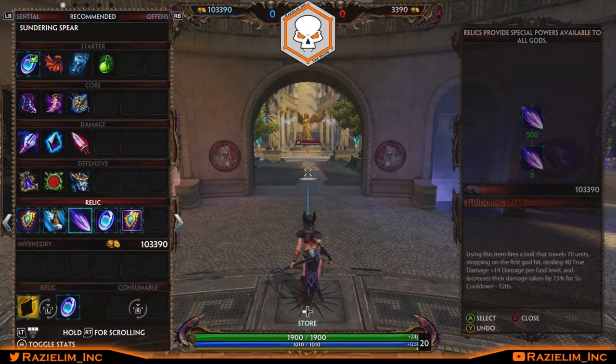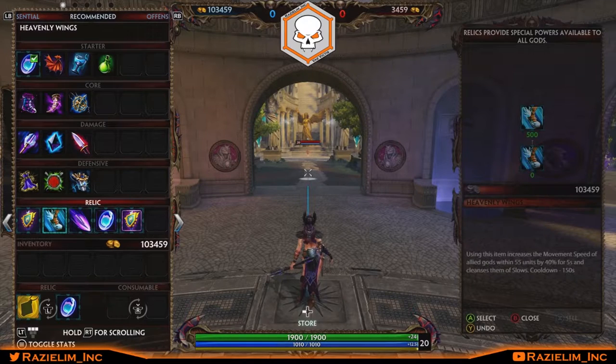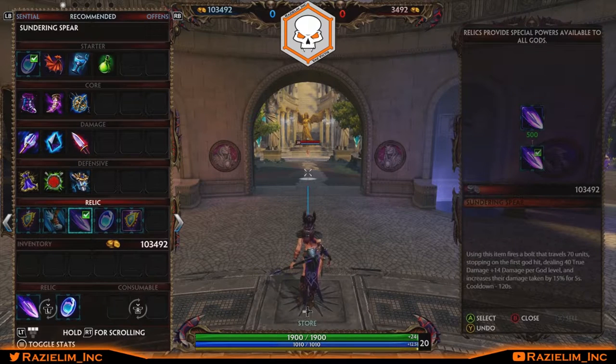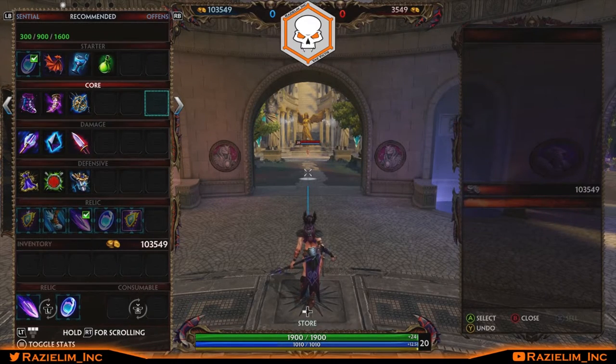The second relic could be Sunder, since her bonus damage from her two works great with the Sundering Spear. Alternatively you could go Aegis or Heavenly Wings, since she doesn't have much escape. Heavenly Wings will help her get out of dodge. Sundering Spear can also be swapped to first relic and Purification Beads second, if the enemy team doesn't have much CC or you're confident enough you won't get rooted.